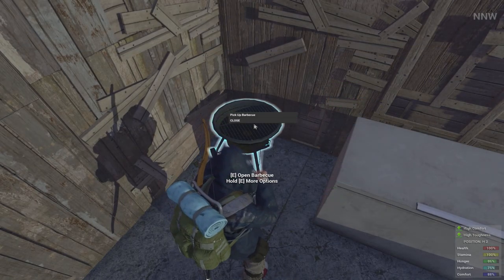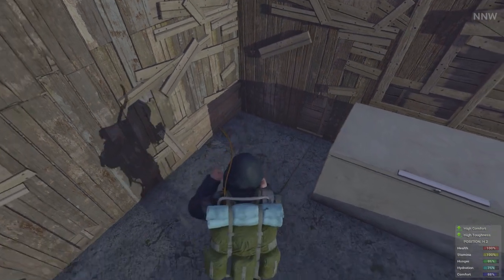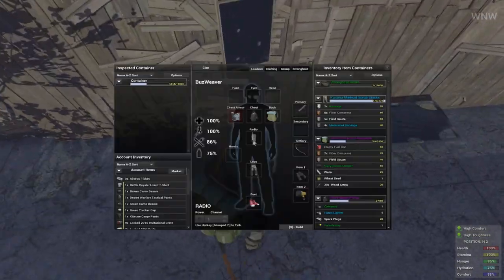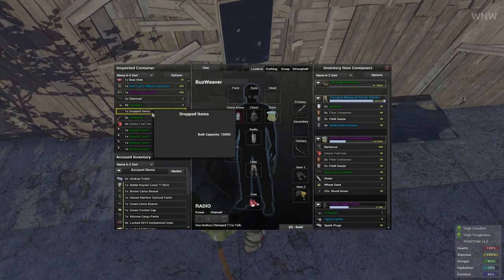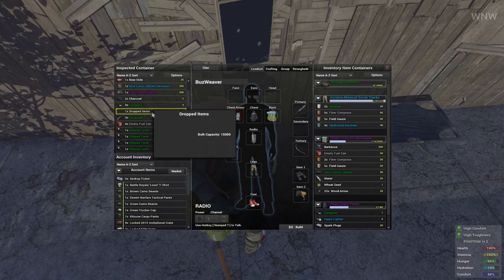The barbecue grill no longer drops a non-functional item when you pick it up. We'd get this dead loot bag as though there was something there in the barbecue grill, but then it would just end up being this empty slot dropped item.